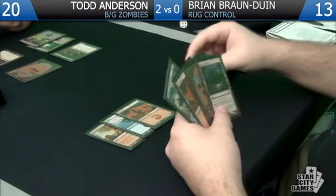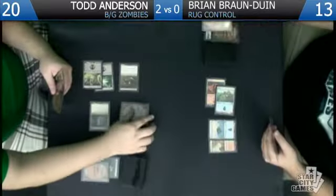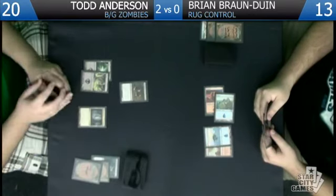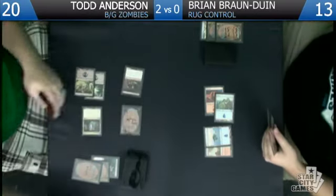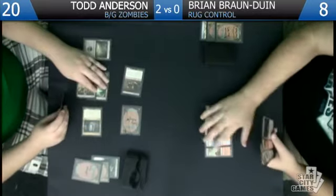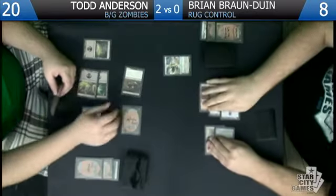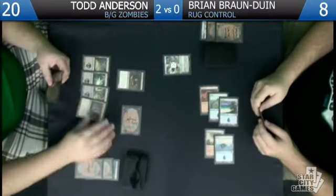That was quite a good draw — the Cavern. I didn't have green for the guy. I'll Mizium Mortars him. I might actually get to use the Dreg Mangler's scavenge ability this game. Scavenge is five mana but I need green. We'll play another Dreg Mangler — hit you for five, not what I want to see. I'll play this Swamp and be done. Todd has jammed a plethora of haste creatures. I'm going to play Tamiyo and tap down the Dreg Mangler.